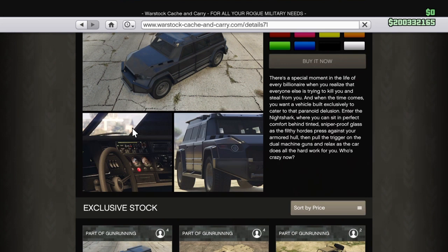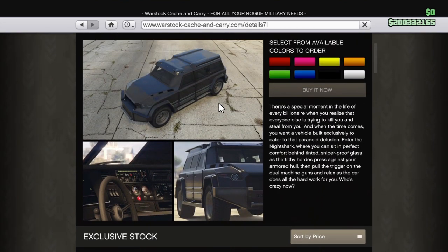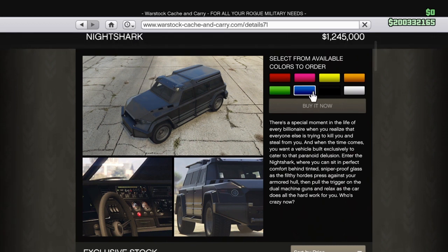There's a special moment in the life of every billionaire when you realize that everyone else is trying to kill you and steal from you. When the time comes you want a vehicle built exclusively to cater to that paranoid delusion — the Night Shark. It is a personal vehicle, not Pegasus. You can call it whenever you want and you can sell it for about 50% of whatever you put into it.